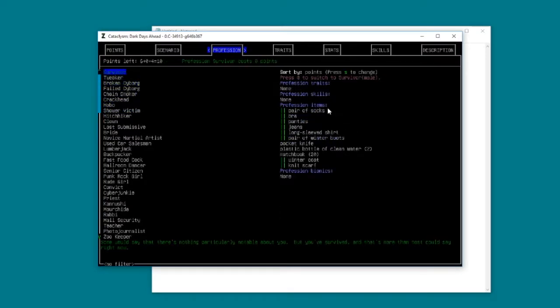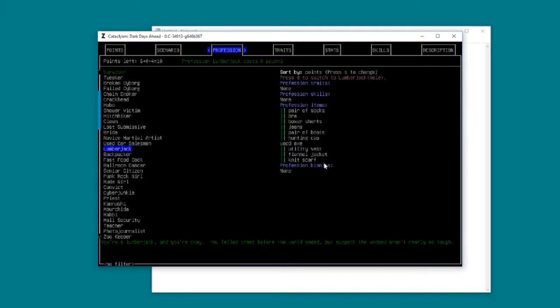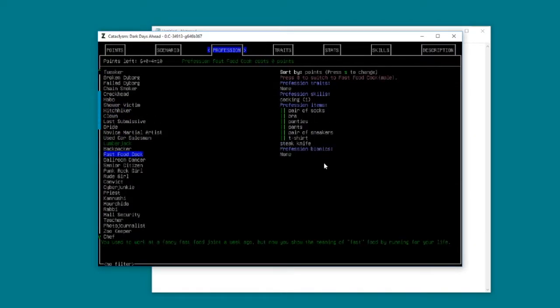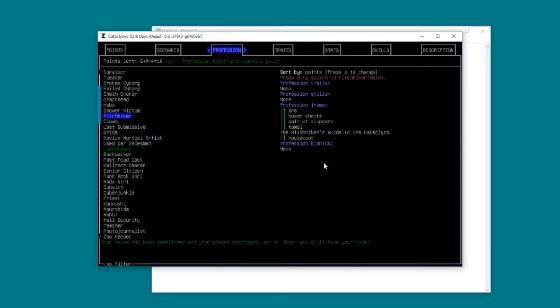Looking at the professions, shower victim sets up a bunch of traits for you. As a survivor you start with socks, clothes, a winter scarf. With shower victim we've earned another point, so we actually have 11 points now. There's a variety of starting things - fast food cook gives you a cooking bonus, lumberjack has addictions. We're going to start as a shower victim, I think - it's very funny.